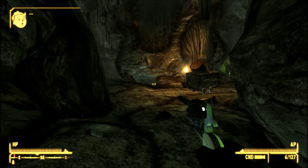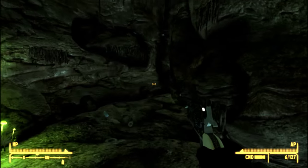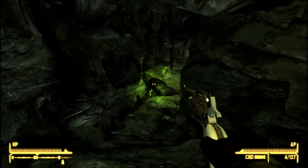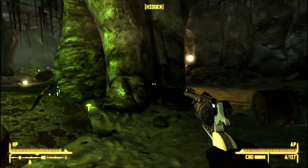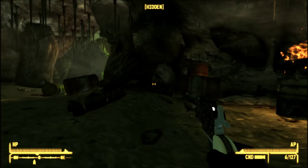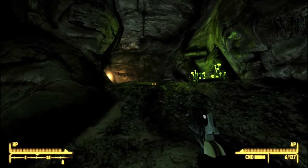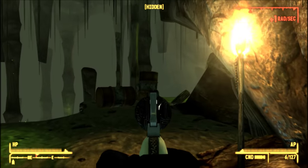Just keep to your right as you go through the cave. There are only giant rats inside here so you will be able to kill them easily. There are a few barrels of radioactive waste but nothing that you can't shrug off — you can just avoid them pretty easily anyway. Stay to your right and you will soon find yourself on a rocky outcrop.